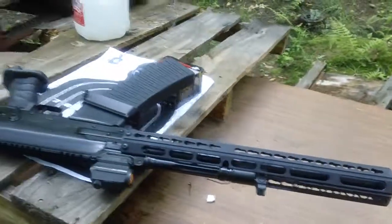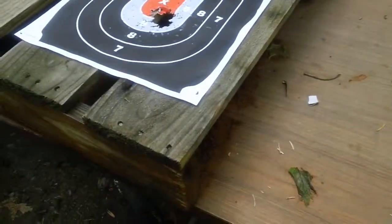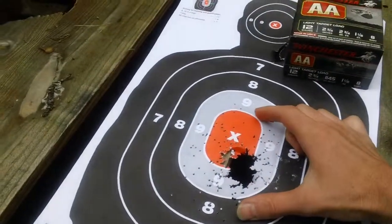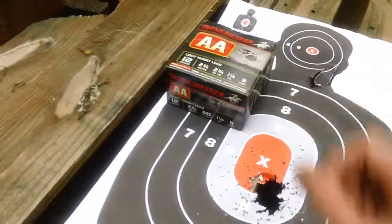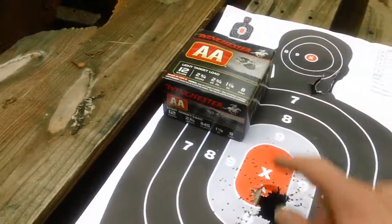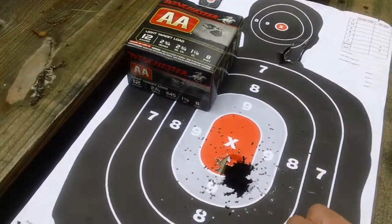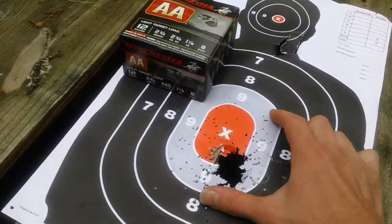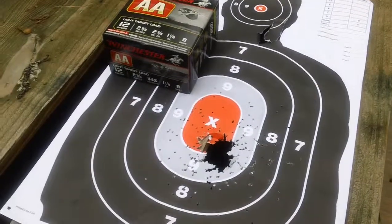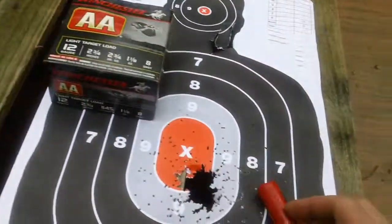So that choke should yield a respectable grouping. What I have right here with super light birdshot, as I said before, should give about a six inch grouping specifically for the Winchester AA light target load. That is a number eight shot — extremely fine. So this is the bulk of the actual shot pattern right here with number eight shot specifically for my Vepr 12. If anybody has any questions or comments, feel free to leave me a message and I'll try to get back as soon as possible.